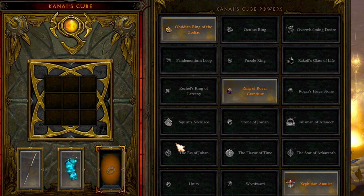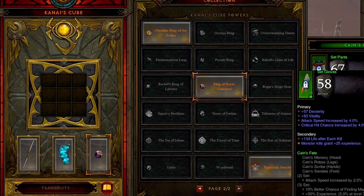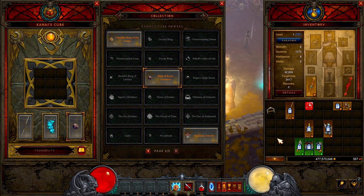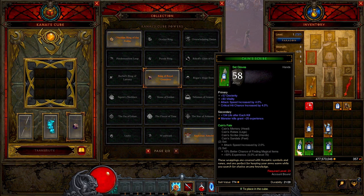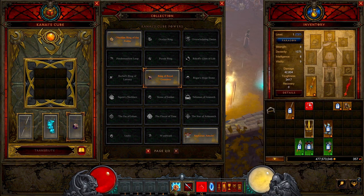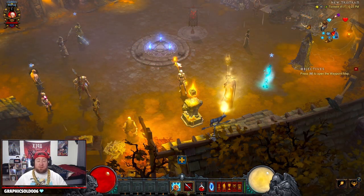For the ring cube slot, you could use the Ring of Royal Grandeur if you're only using two pieces of the Cain's Fate set plus something else. In my case, since I'm using Leoric's Crown and the Crudest Boots at level 16, I can't use Cain's Sandals, leaving me only two Cain's set slots — so I have to use the Ring of Royal Grandeur.